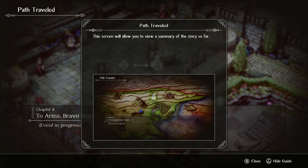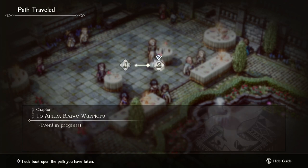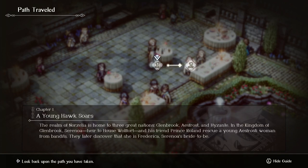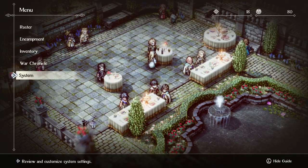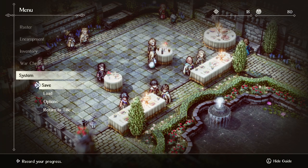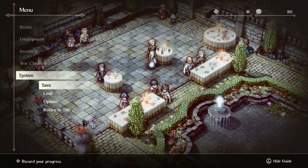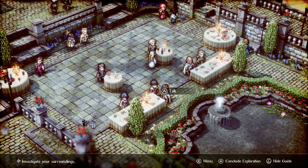The host checks a menu screen showing a story summary, and notices it appears to show a map of branching choices in the story. The host wonders if, like some other games, there will be an option to jump back to a choice point from this map, rather than relying on saves that can easily be overwritten. 'That would be nice — I prefer it that way than making you actually just replay the game.'